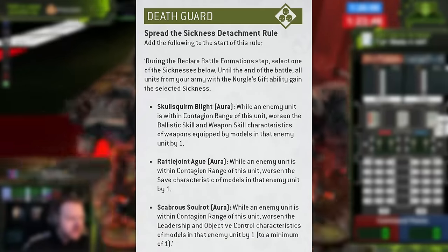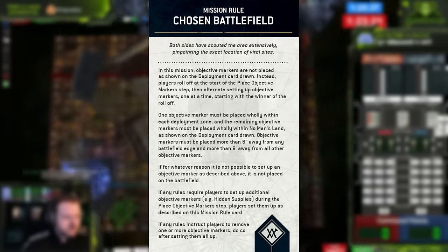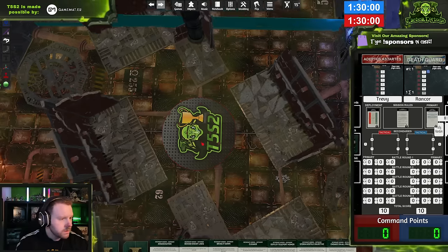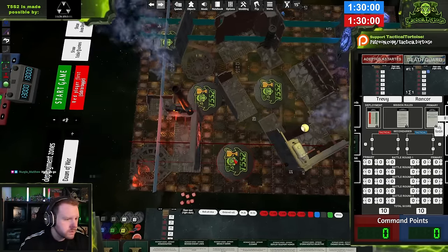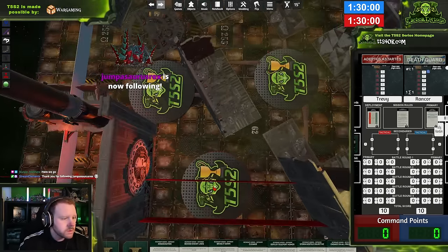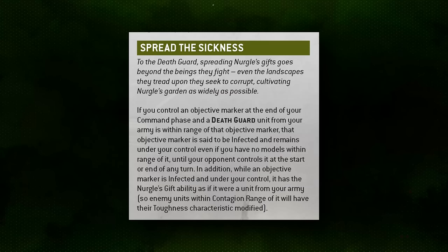In round two, I was paired into Death Guard, who can use their new Contagions of Nurgle to reduce the armor save of my units and give themselves a distinctly better matchup into my degenerate skew list. We were playing Chosen Battlefield, which gives us a pre-game phase to take turns setting up objectives. While I tried to concentrate all objectives in the middle so I could encompass them with the prodigious bulk of my Land Raiders, my opponent intelligently — and very rudely — put as many objectives as they could behind ruins in the corners, making them difficult for me to get to.